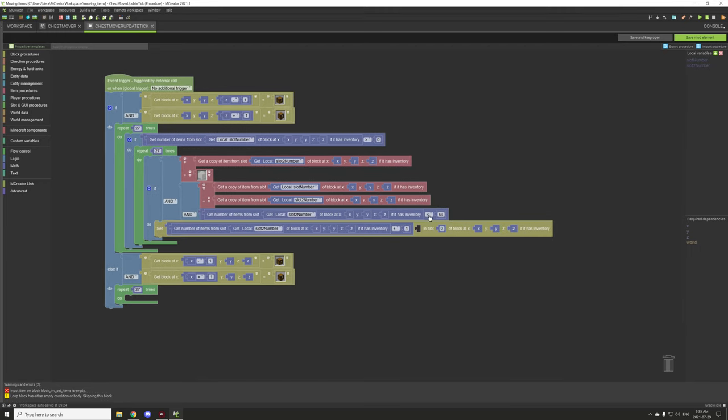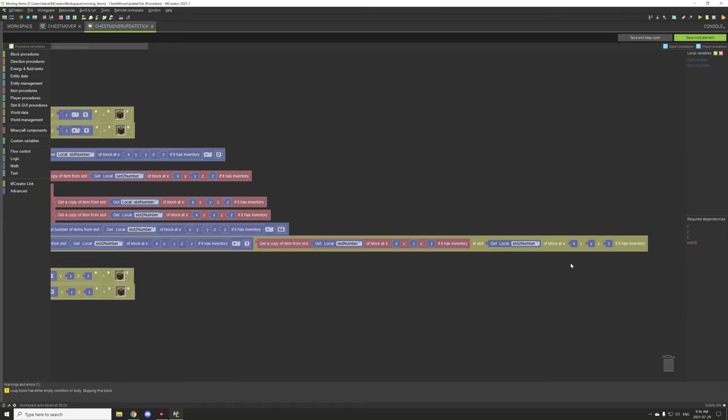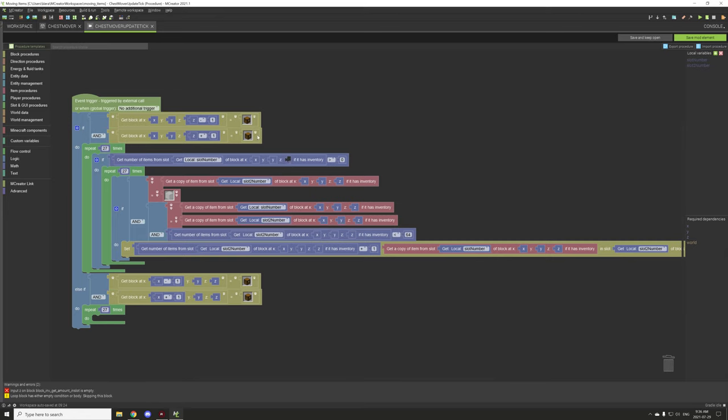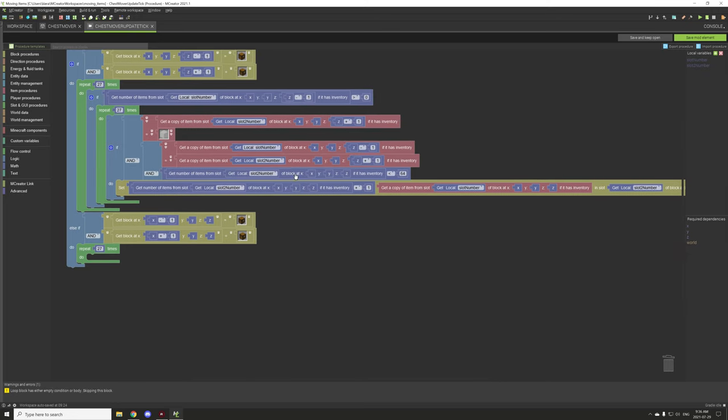Now we need to update our item that we're putting in and select our first chest that we're pulling from. After which we need to set our inventory for our second slot — we use our second slot ID here and target the specific block we're pulling into. Now all these coordinates have to be updated. For example, this one is on our south side, this one is on our north side. So we update accordingly — south, south, north — making sure all directions are properly assigned.